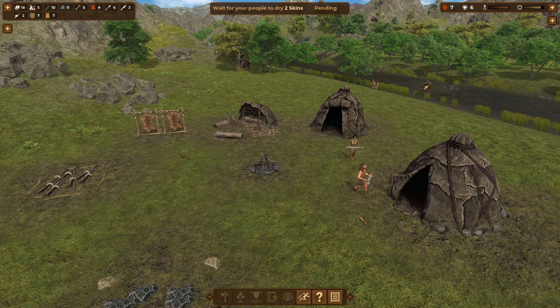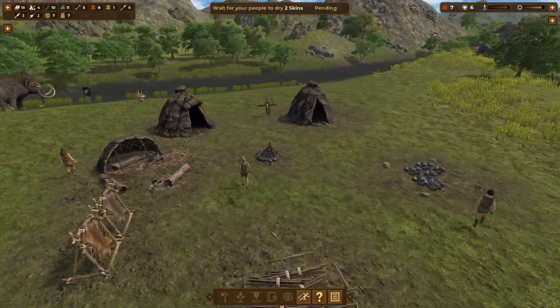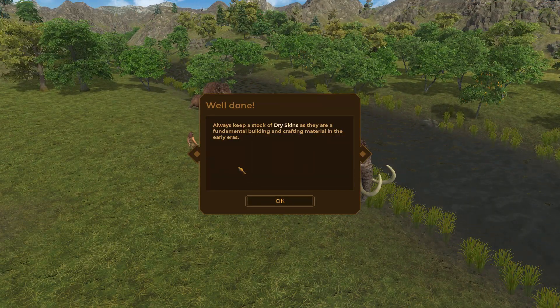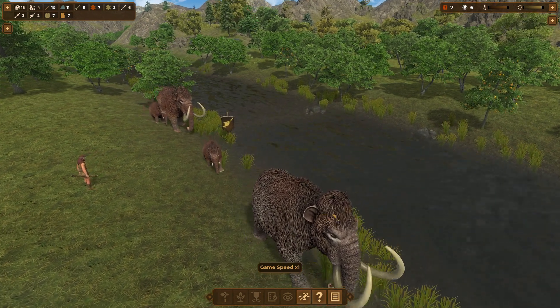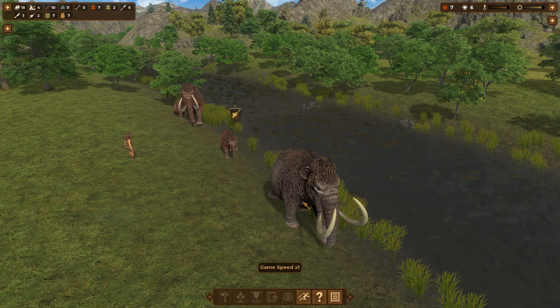There they go, bringing the food back — very nice. They're hanging some more skins. They can do four at a time. Look at the baby mammoths! Always keep a stock of dry skins as they are a fundamental crafting material. In the game, you earn knowledge points when doing certain actions — hunting new animals, gathering new resources, researching new things. You can use them to research new technologies.